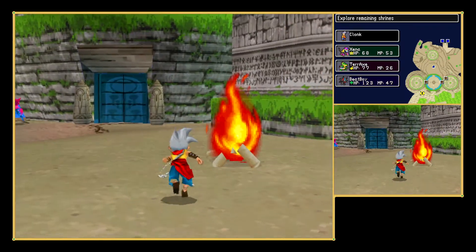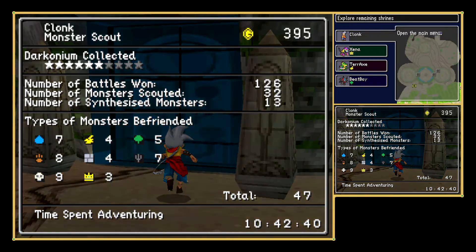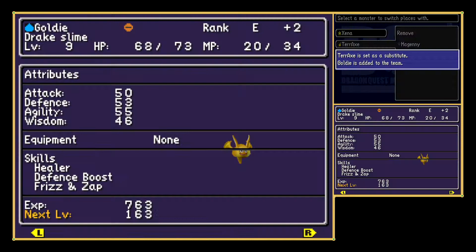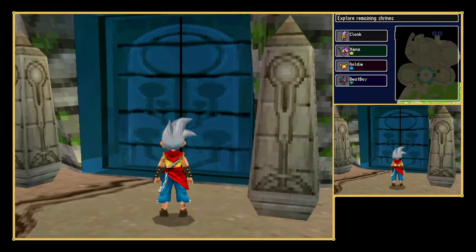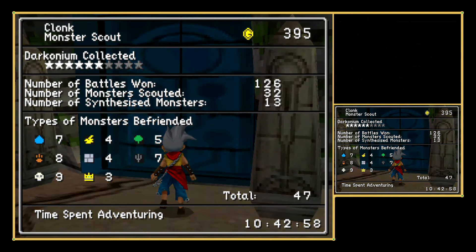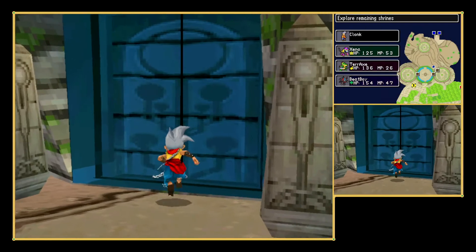That's the entrance to the top, so let's enter through here. But first things first — Goldie in, Heal All, then switch Goldie again for Terrax, and heal Terrax with some Special Herbs. We do have a ton of them, but just for this occasion to heal monsters outside of battle.